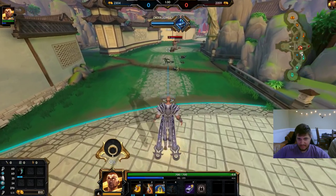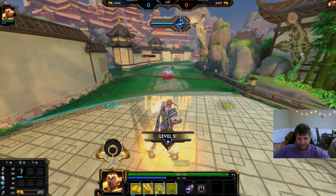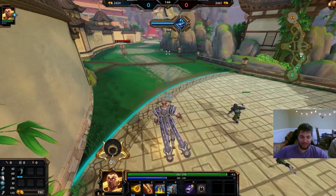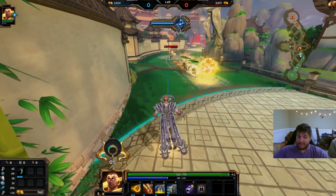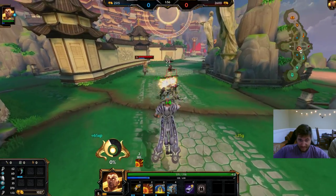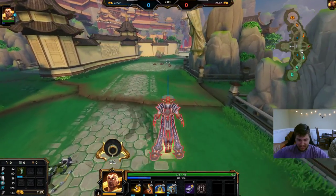So the ult - I'm playing with my friend and we had a couple of ults last game. First off, sprint doesn't work - you cannot sprint out of his ult because I tried it and it did nothing. So if you want to buy sprint for a different reason, that's fine, but if you're buying it to get out of his ult, it doesn't work. Save your relic - I don't think sprint is good against this god.